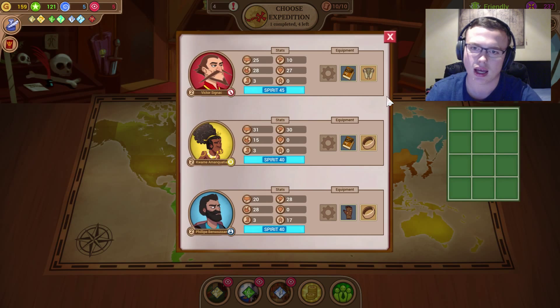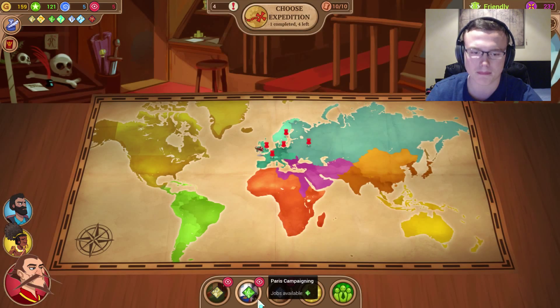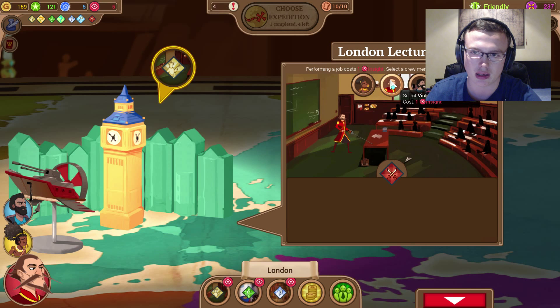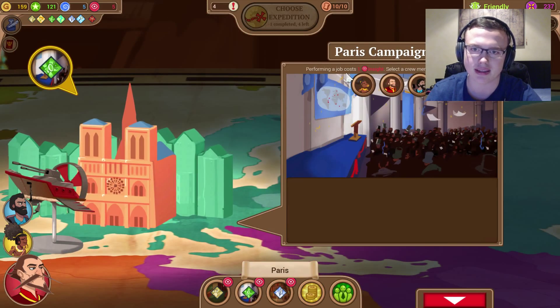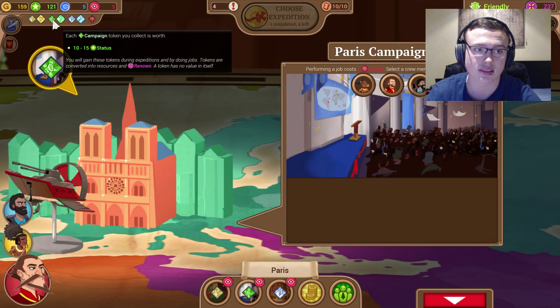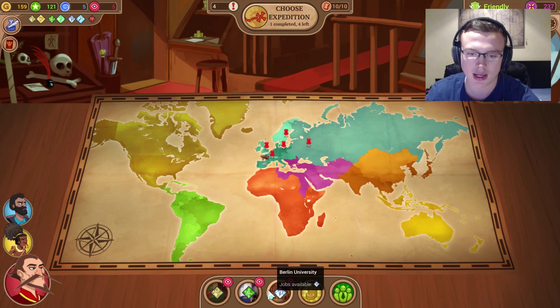Manage your career in the inventory — okay, this is a standard where I'll be selecting the items. Leather vest or an item there, but we have nothing to do with that it seems. Let's go check London lecturing. Performing a job costs one insight — select a crew member to perform a job. I'm guessing that gets some better stuff. Paris campaigning — performing a job costs one insight. So this seems like a boost to status. That's something we could do, but we want renown which is over here. Let's see Berlin university — this is research, so that is cool.